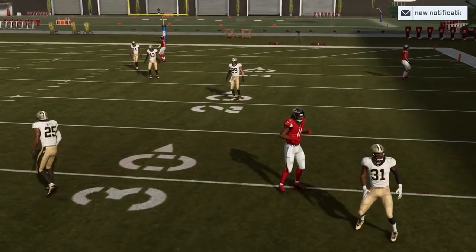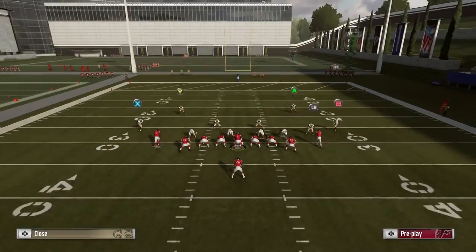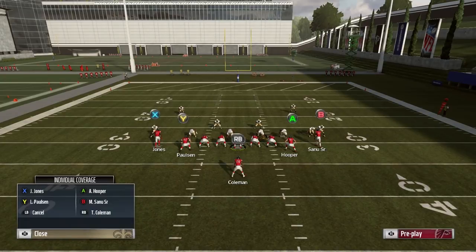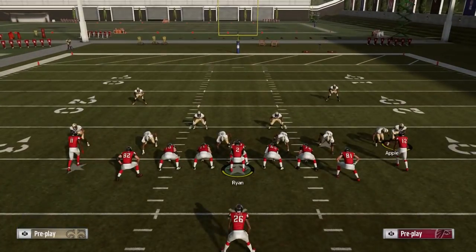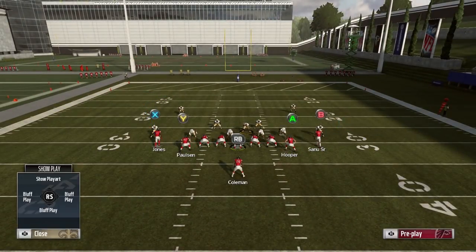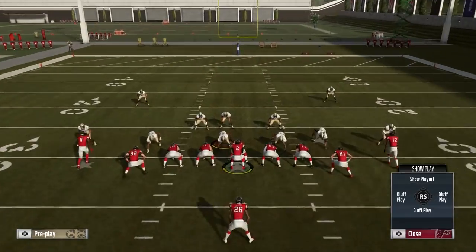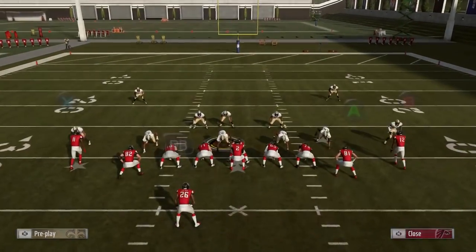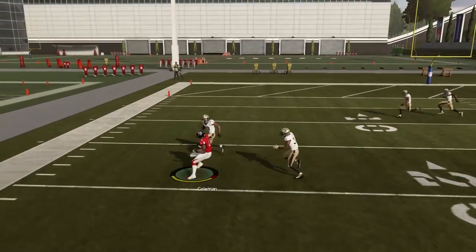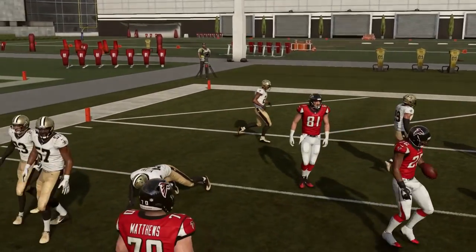That was a bad rush throw right there — I probably should have threw that a little earlier. But if they do forget to put a hard flat or even a deep quarter on one side of the field, and then they user this, say they put a deep blue figuring you're not going to go to the running back route — well, you got to use that to your advantage because it's very effective. If you do hit these quick little hitters right there and then you're in the open field with one of the best running backs in the game of Madden — look at that, we're already in the red zone. So it's a very effective play to go to.